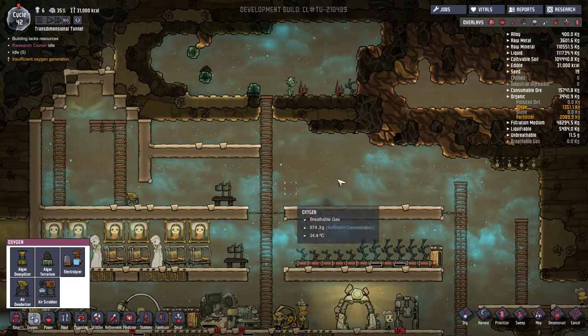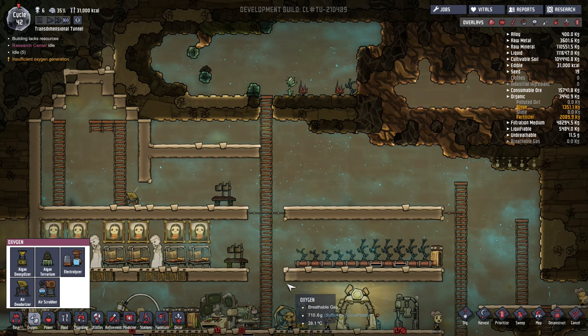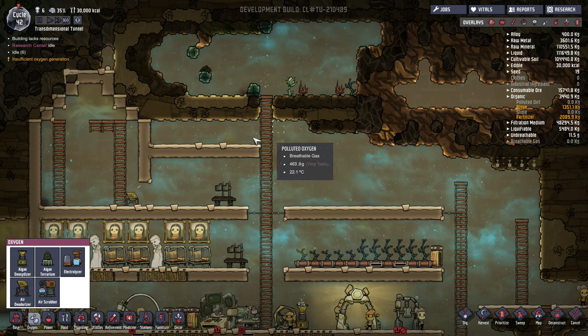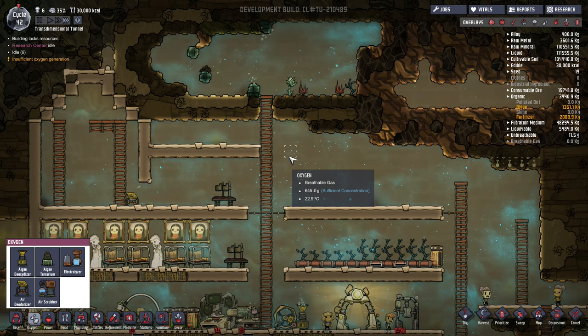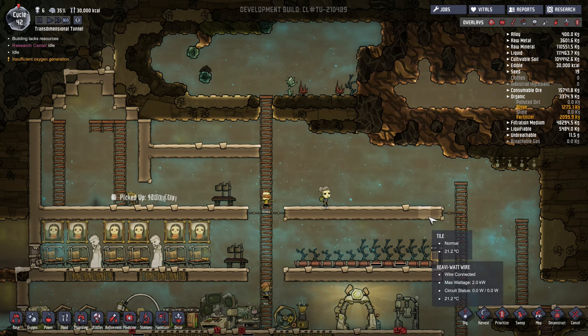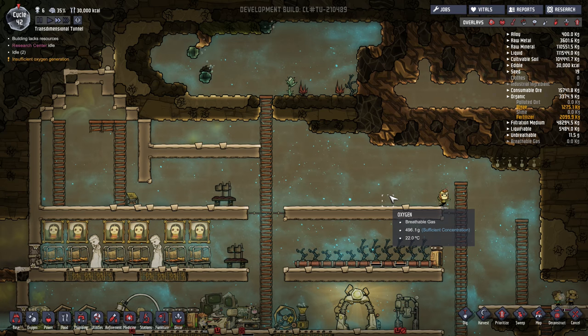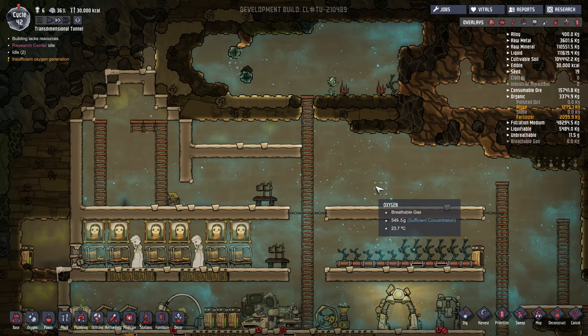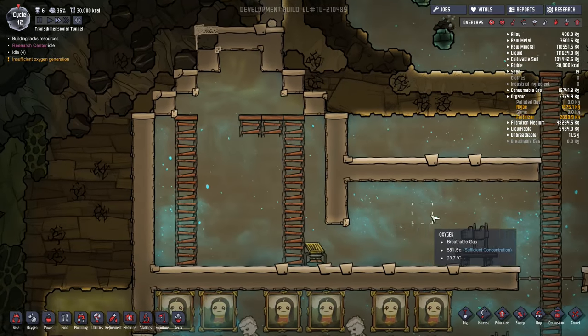You have a couple of options. You could create just a very large open space at the top of your base so that the hydrogen, which will rise above the oxygen, will begin to pool and you can work with it from there. Or you can create a number of smaller rooms that will have a pump and Electrolyzer in it to help you control the hydrogen that way, but I generally prefer to make a slightly larger room, so that's what we're going to demonstrate here.